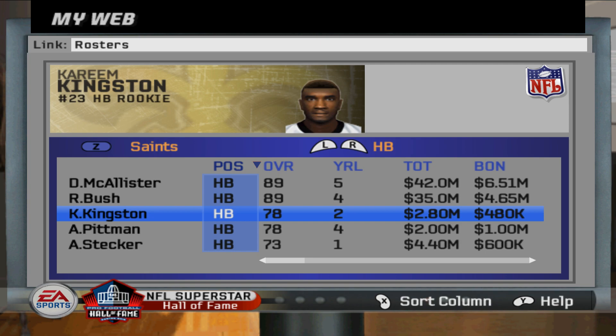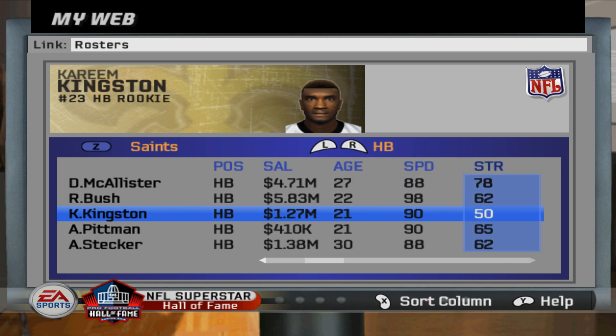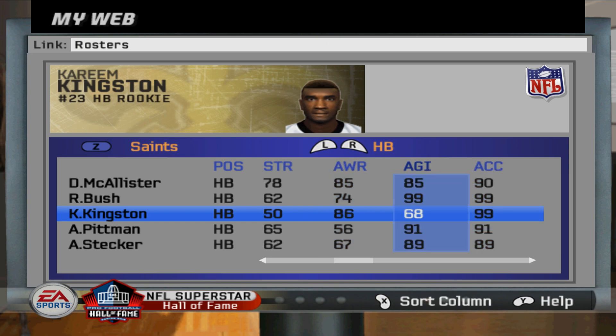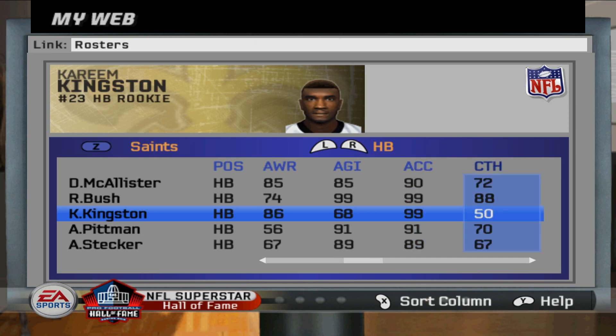Some people had asked to see his overall — as you can see he's a 78 overall on a two-year deal, only making 2.80 million dollars, 21 years old. He's a speed back so he's got 90 speed, 86 awareness, 50 strength — but that doesn't matter, he's not an offensive lineman. He's got 68 agility, 99 acceleration, 50 catch, 82 carrying, 69 jumping, and break tackle is 85. Everything else is irrelevant.